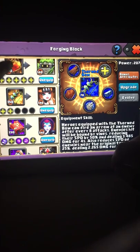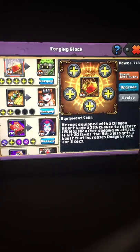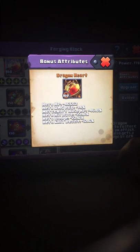Let's look at what the heart does. It has a 33% chance to restore 11% of HP after dodging an attack. Also, if hit 20 times — which he got hit tons of times — the hero gets a boost that increases dodge by 22%. So he has quite a bit of dodge continually, and his dodge rate is already 22%, so he gets a 44% dodge rate minus their hit rate. And then he gets that heal of 11% every time he dodges, which adds a good amount of HP.